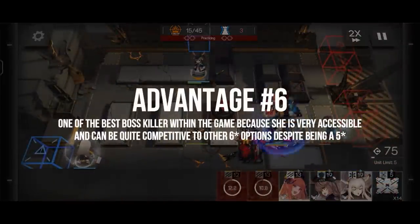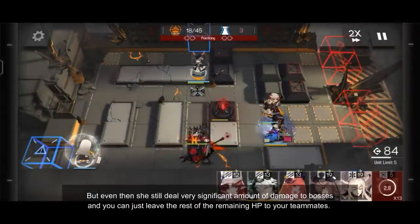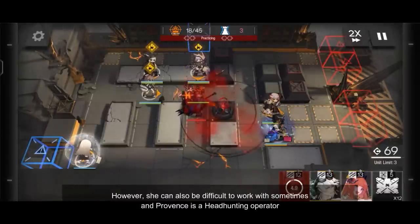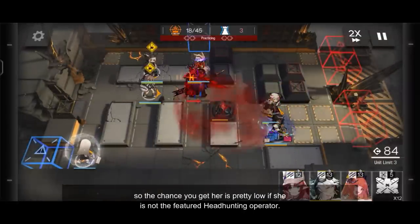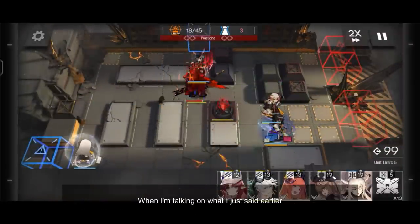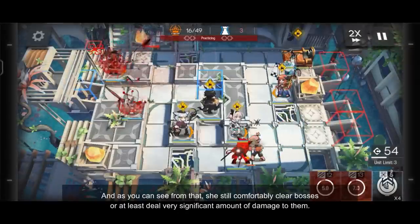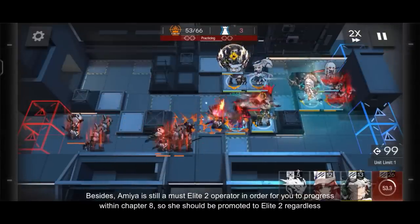She is so good in fact that she doesn't need anyone else to increase her damage further, most of the time. But even then, she still deals a very significant amount of damage to bosses and you can leave the remaining HP to your teammates. Another option would be Provence, as she has explosive damage from her talent and a massive attack boost from her skill. However, she can also be difficult to work with sometimes, and Provence is a headhunting operator, so the chance of getting her is pretty low if she is not a featured headhunting operator. At this point, it further supports the fact that Amiya is still the most accessible boss killer in the game because you get her for free at the beginning. Behind the clips shown, you can see all my attempts of using Amiya against bosses available in the game right now, and she still comfortably kills bosses or at least deals very significant damage to them. Besides, Amiya is still a must Elite 2 operator in order for you to progress within Chapter 8, so she should be promoted to Elite 2 regardless.